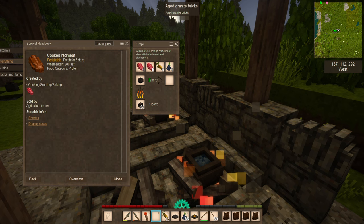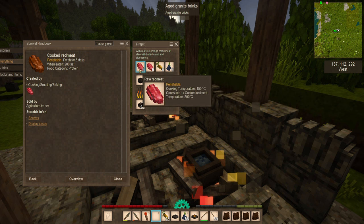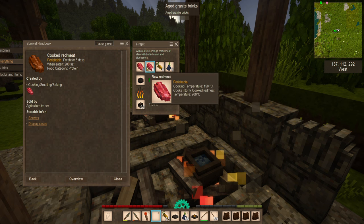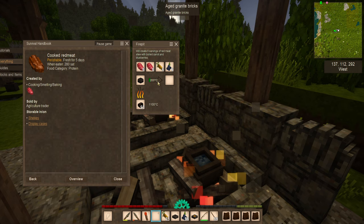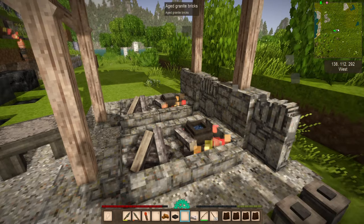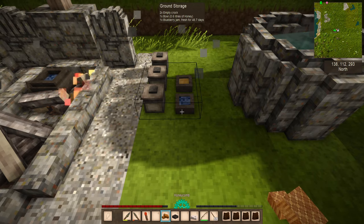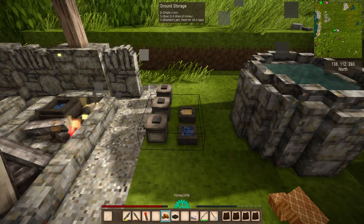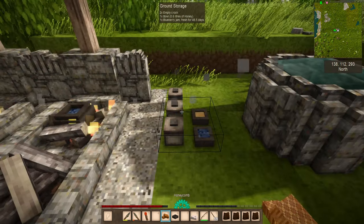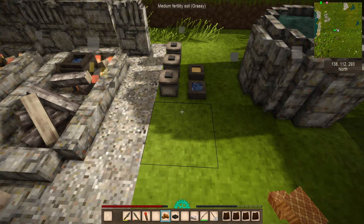Once this is done cooking, it should give us a much greater result. While I'm waiting for the different foods to cook — it looks like one has already finished — I'm going to show you a little something on how you can get honey. Sometimes you'll find honeycomb in loot containers, and in a future episode I'll show you how to harvest honey from bees.